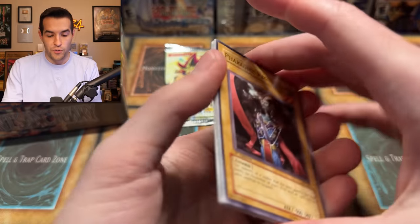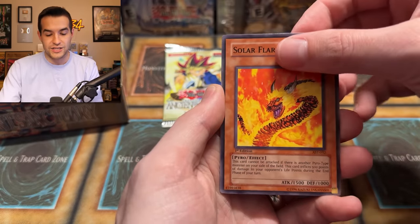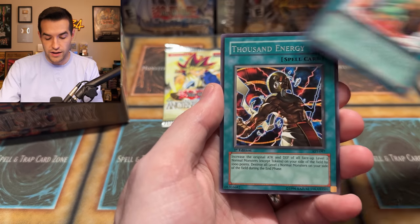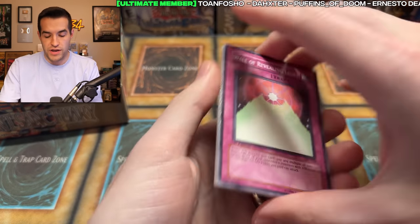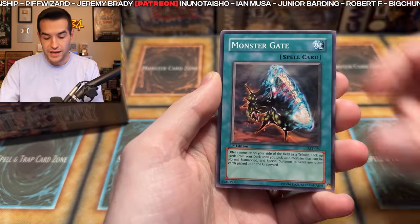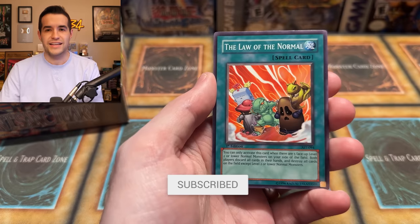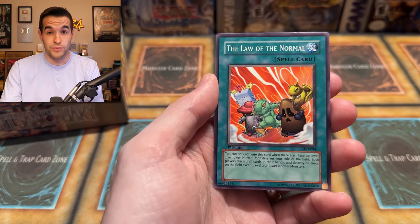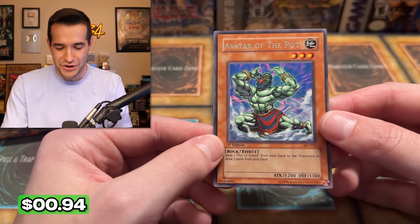Two packs left — let's get Dakota that secret rare. Will it be in here? Pharaonic Protector, Desert Sunlight, Spirit Caller, Blessings of the Nile, Piranha Army, Human Wave Tactics, Solar Flare Dragon, Law of the Normal, and the Thousand Energy — I don't even remember that card, it's like a Pharaoh card. And the final pack, guys — send us some luck in the comments, we need to pull something crazy. Wall of Revealing Light — it's a good card. Rocket Jumper, Gigabyte, Monster Gate for Goat, Piranha Army, Human Wave Tactics, Solar Flare Dragon, Law of the Normal. Our last card, last chance.